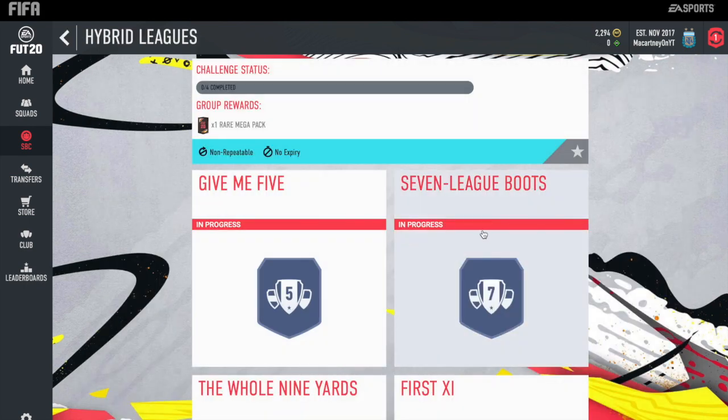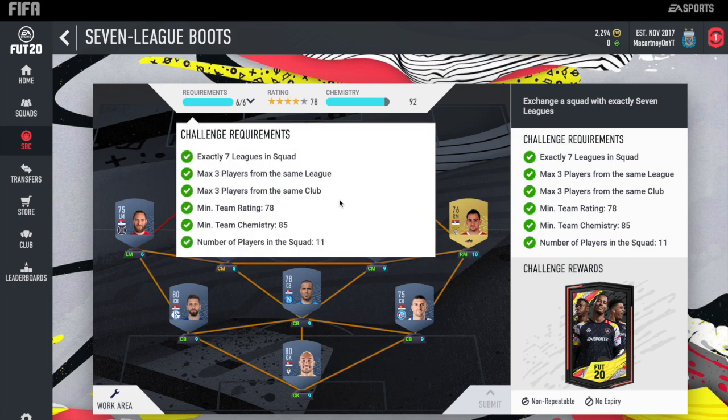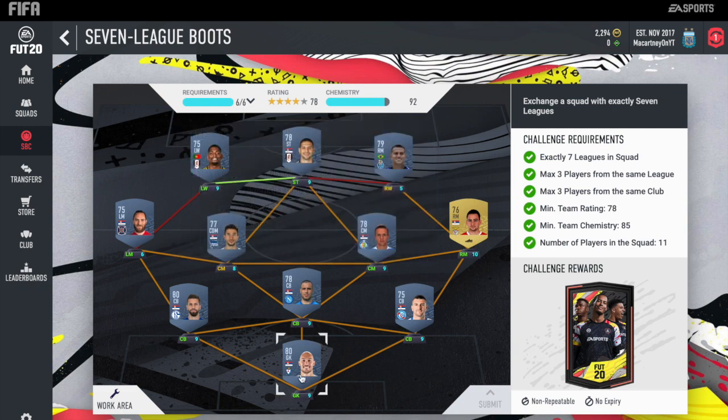Into the second SBC: Seven League Boots. You need exactly seven leagues in the squad, maximum three players from the same league, maximum three players from the same club, minimum rating 78, team chemistry minimum 85, and 11 players in the squad.